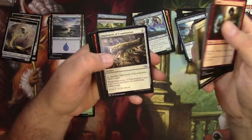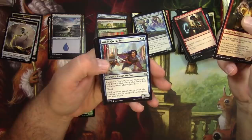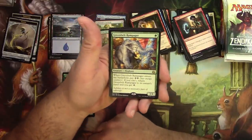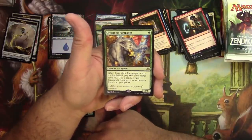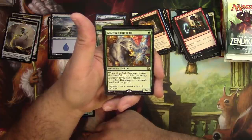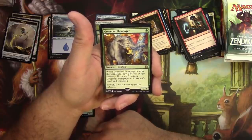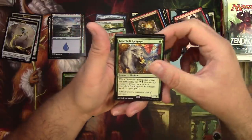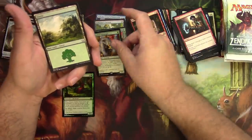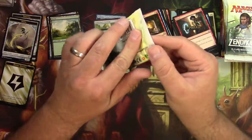Commons: Ravenous Intruder, Windkin Raiders, Barricade Breaker, and Green Belt Rampager — an elephant for one, a three-four, but with a drawback. When Green Belt Rampager enters the battlefield, pay two energy; if you can't, return it to its owner's hand and you get one energy. I thought this card was pretty cool when it came out, but I don't think it saw much play — correct me if I'm wrong.